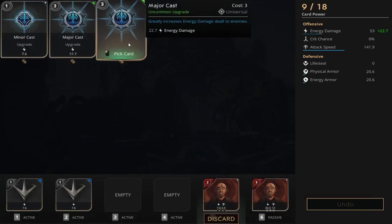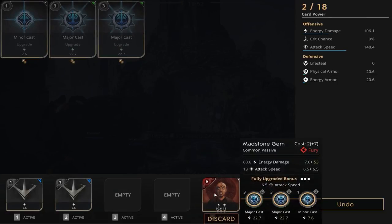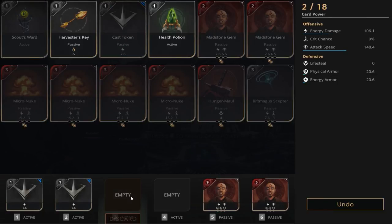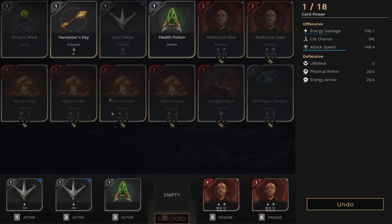More farming — let's get our Madstone Gem leveled up. We're going to put two Major Casts and a Minor Cast in it. This leaves us with 106.1 damage and 148.4 attack speed.